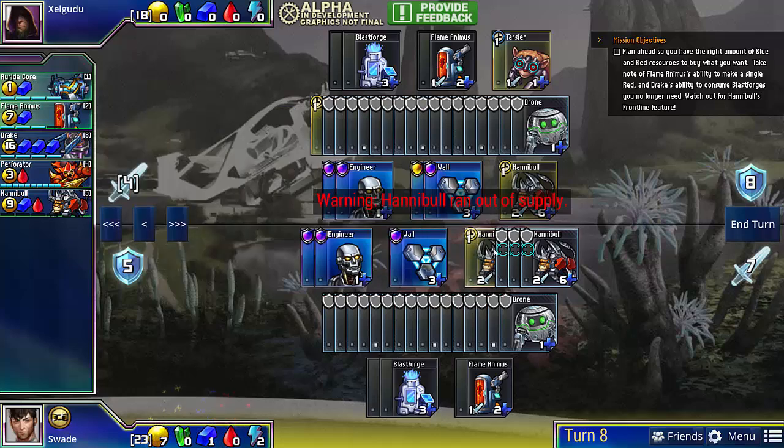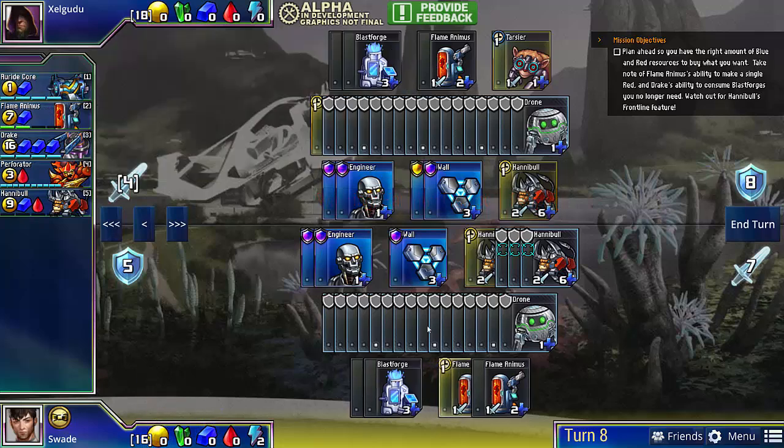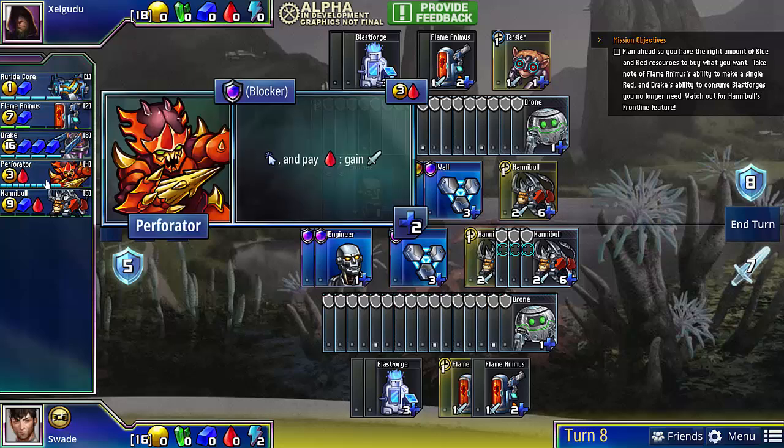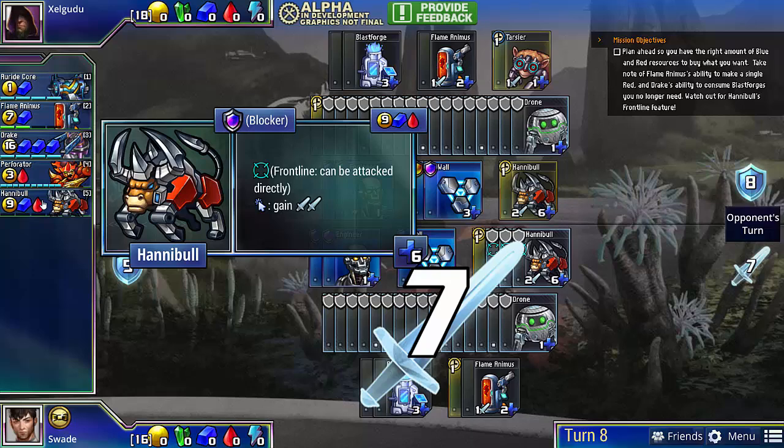Now I buy my fourth Hannibal, and with the remaining gold I can buy a Flame Animus. So every turn from now on, I'm just going to try to buy Perforators and Flame Animuses, since I ran out of Hannibals.